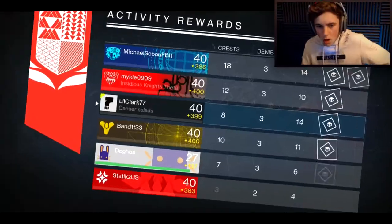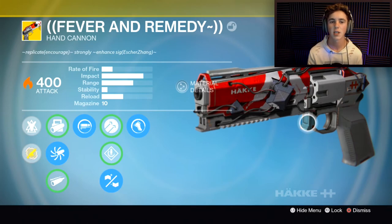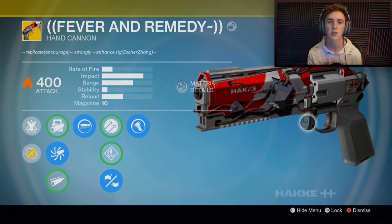Yes, we won! So that was the Fever and Remedy — it's a really good gun. I guess it is the best primary raid exotic if you don't like pulses, as I said earlier. I really enjoyed it and I might try to get it for myself. If you guys enjoyed, leave a like, subscribe, and I'll talk to you guys later.